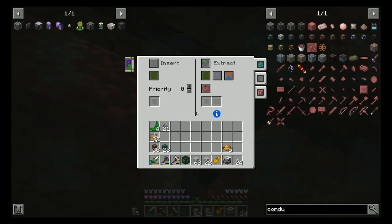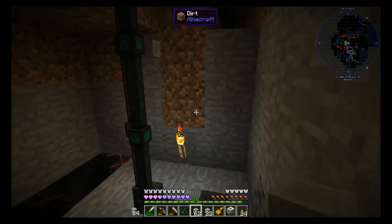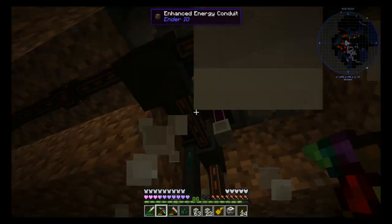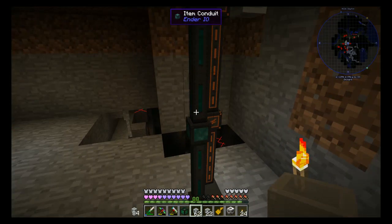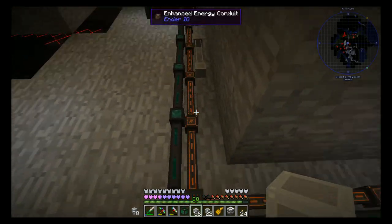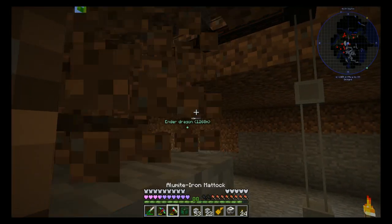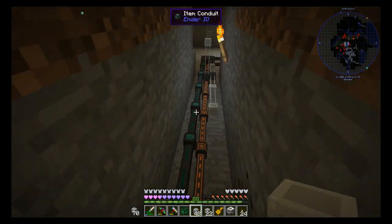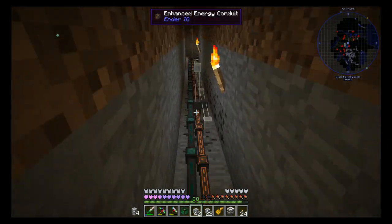Director is here as well. Extract — oh, it's active. Maybe I don't make them active yet then. So we're just running cabling for now, to where we will have our sludge refinery.